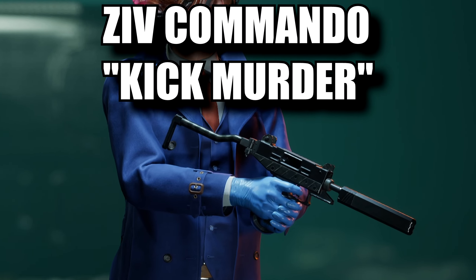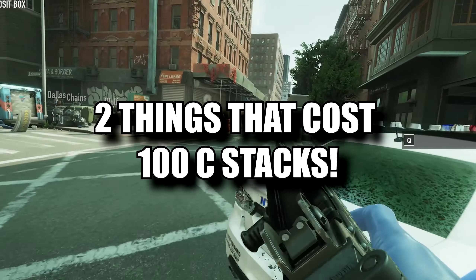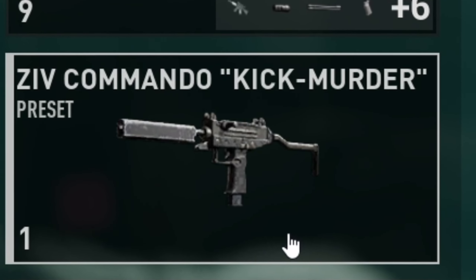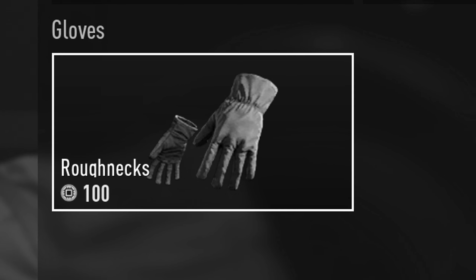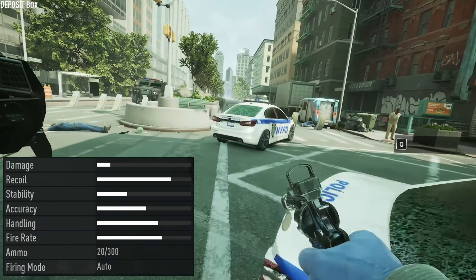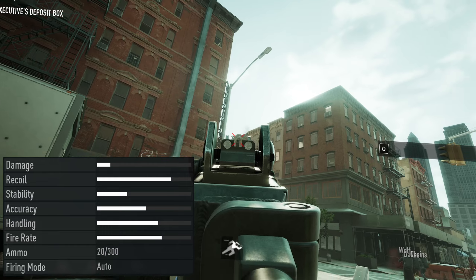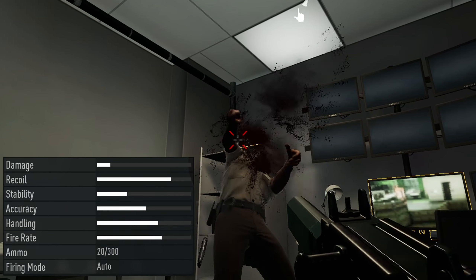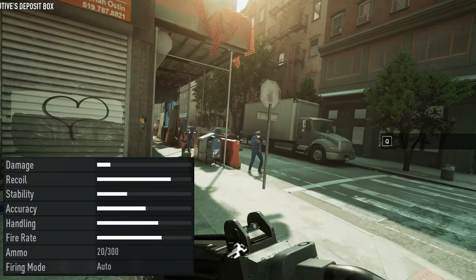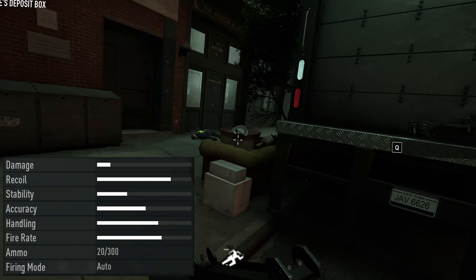The Ziv Commando Kick Murderer. This gun is straight up trash. For 100 C stacks, you can buy one of two things in this beta: you could get these cool looking gloves, or this weapon preset. And I wish I went for the gloves. With only 20 rounds in the magazine, a very high fire rate making you reload every 2 seconds, and with a very low damage output, this easily makes the Kick Murderer the worst weapon of choice in the beta. Sure, it has a suppressor so if you wanted to do stealth with this you can, but you might as well just use the Signature 40 pistol. Hopefully the presets we see in the full release are nowhere near as trashy as this thing.